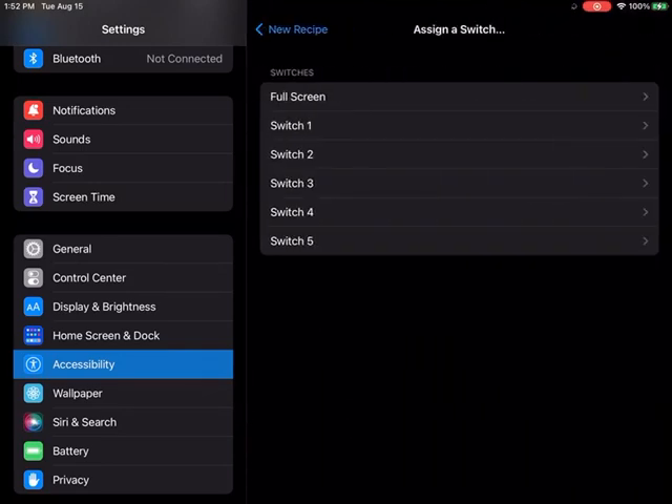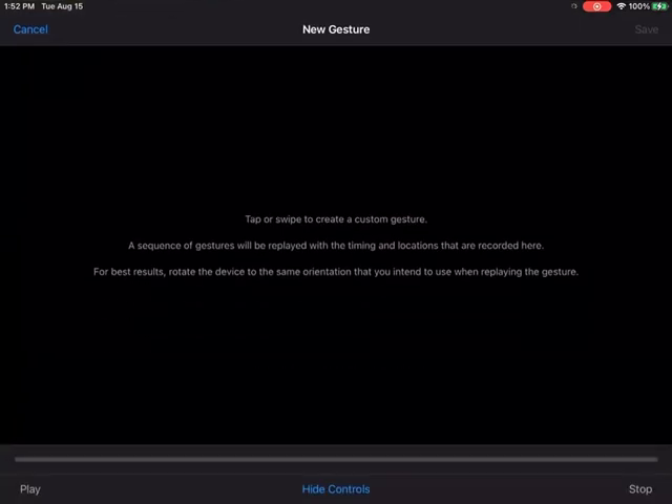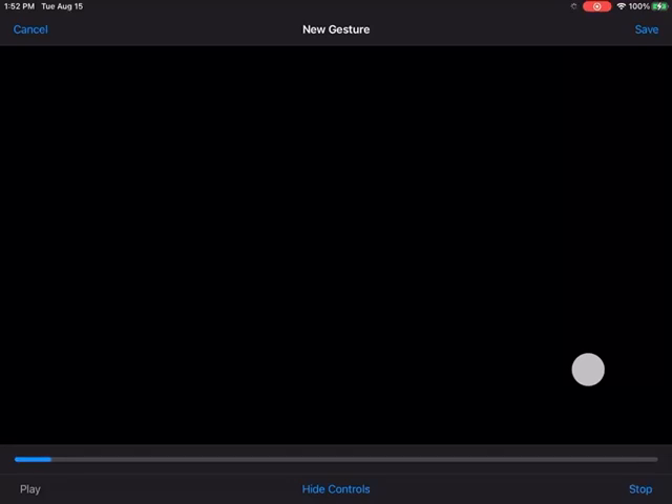Create a new recipe: assign switch, full screen, Custom Gesture. Then you're going to want to go to Roblox or whatever game you're playing. For Roblox, if you're trying to AFK in a game, you're going to want to tap where the jump button is.